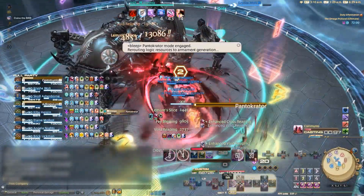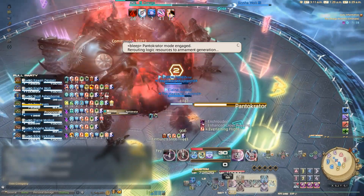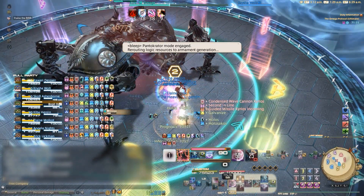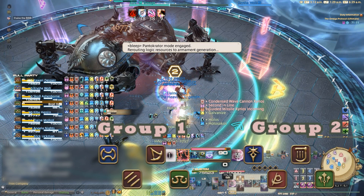The party will all get marked with numbers the same way as before, and a prey. However, this time we do light party splits to force a healer in each party. Our adjust priority is tanks, melee, then ranged and casters, but so long as healers are last in priority, they will never adjust.